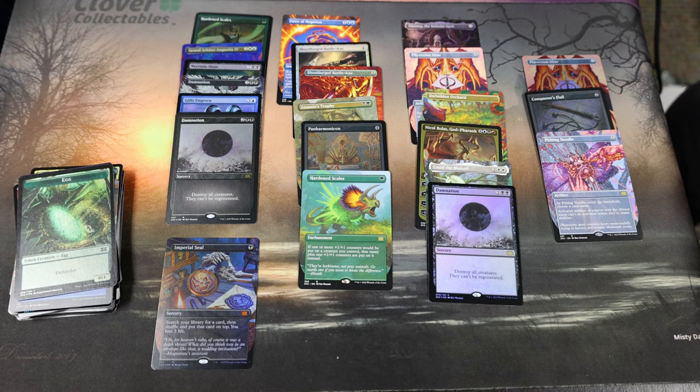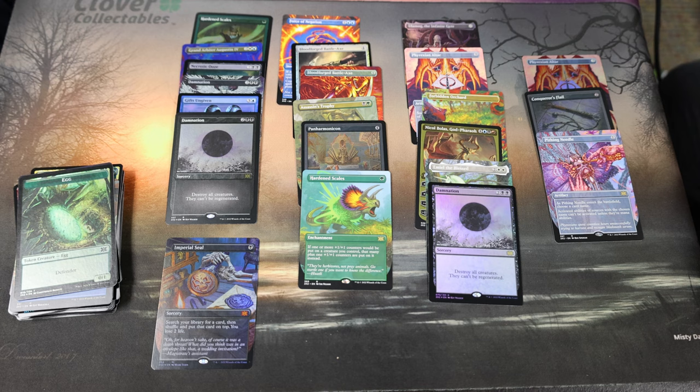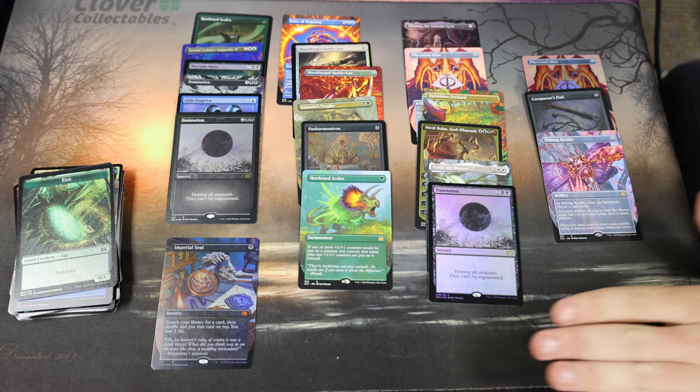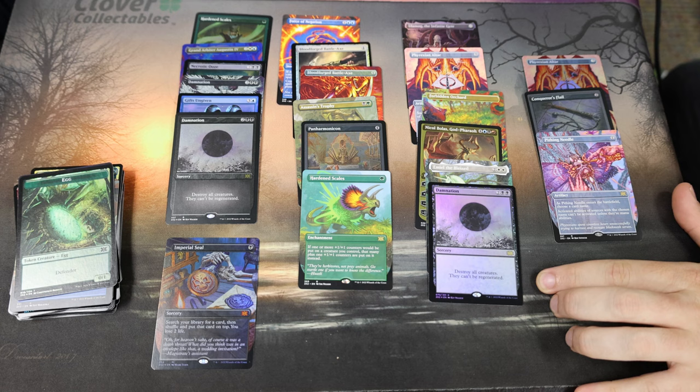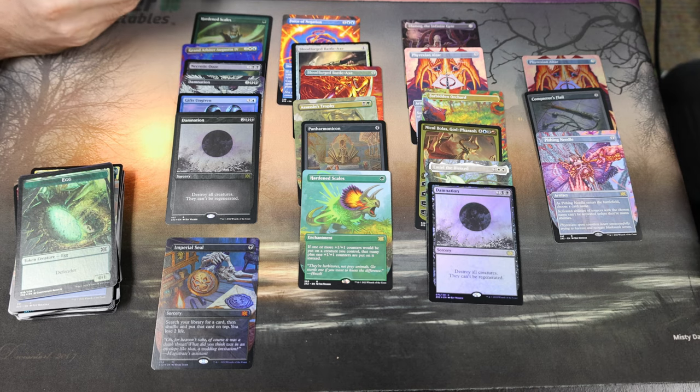Well, the tables have turned — Frank has his first over-a-thousand-dollar box! $1,032 and 71 cents — not too shabby. We need to get double that — two thousand for Double Masters. Mine was a little bit lighter at $384, but I'll still take it. Got the foil Damnation, Forbidden Orchard, Phyrexian Altar, foil borderless Ulamog, and a foil altar. Good cards all around. That Imperial Seal is beautiful — right now it says $500 but should be around $350. We'll open more boxes in a few minutes — can we break $2K?